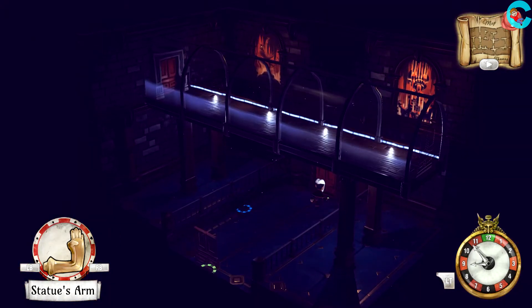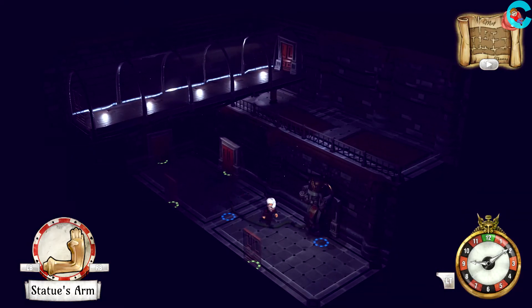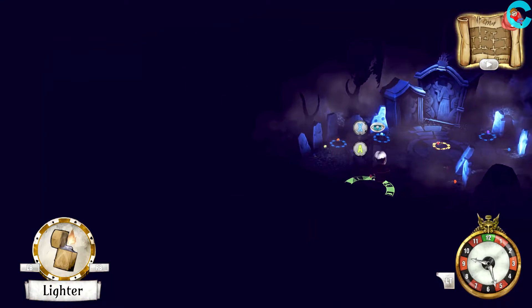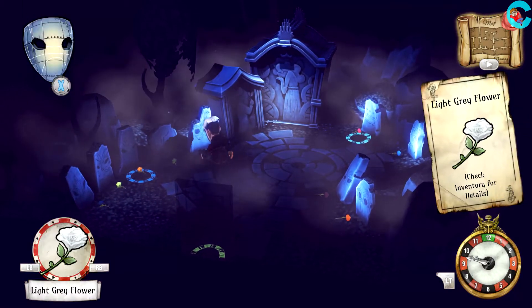Once you have the statue arm, head back towards the tree and this time go to the right. Attach the statue arm, pull it down until it lights up green, and a hidden door will be revealed. Go through the door to enter a graveyard. Pick up the red flower and swap the red flower for the purple one on Aurum's grave.